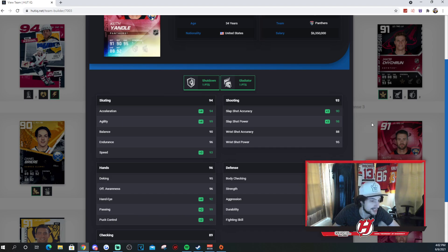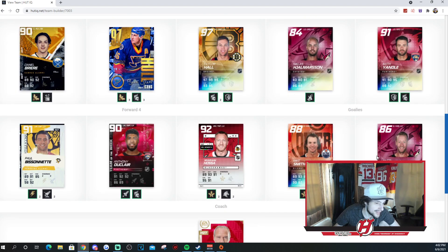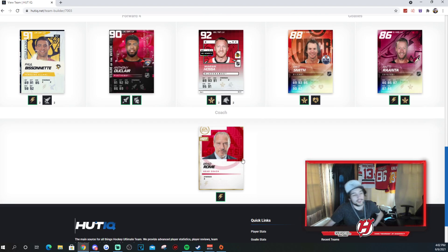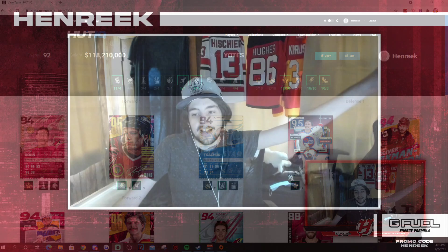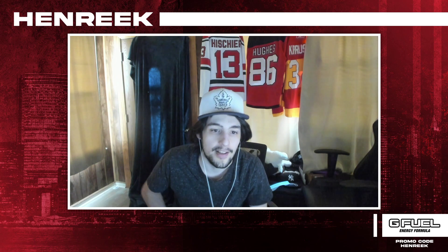And then the goaltenders — you got Mike Smith and Antti Raanta. Of course, Mike Smith was a really legendary Coyotes goalie; he was so good for them for a while. The coach is a Spark coach. Synergies active are Gladiator, Speedster, Shutdown, Wingman, Distributor, Spark, and Swarm. There you have it, guys — that's the all-time Arizona Coyotes team build. Next up is Boston Bruins. Let me know who should definitely be on for the Bruins, and I'll see you guys in the next video. Thanks so much for watching — leave a like, subscribe if you're new to the channel. Find me on Twitch, Instagram, Twitter, TikTok at Henrique3Es. We'll see you guys in the next video.